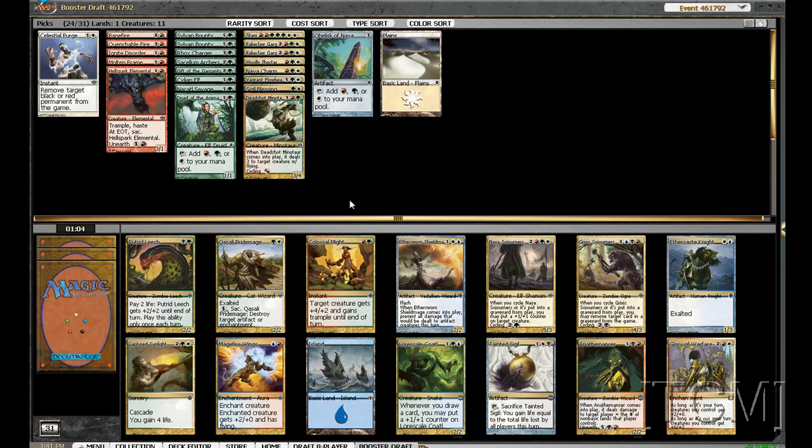Alright, so we have Glory of Warfare, this is a pretty good pack — we have Qasali Pridemage, we have Colossal Might, and our Niasaur Germs. Colossal Might is just really good, and so is Qasali Pridemage.